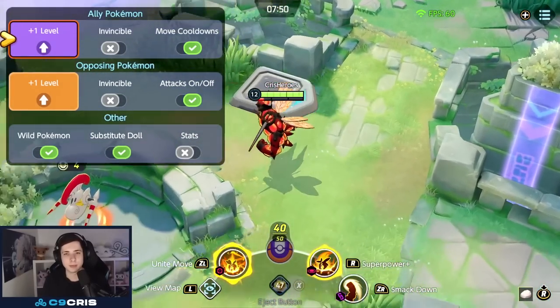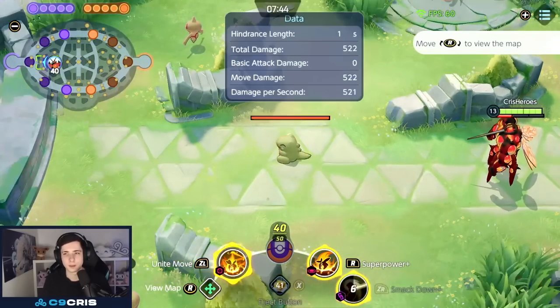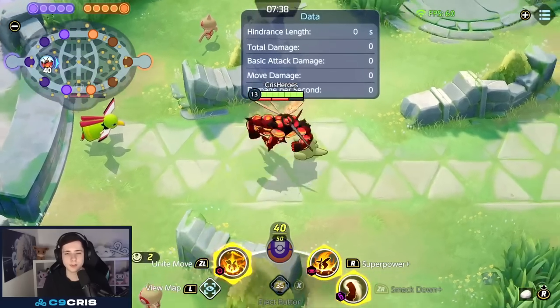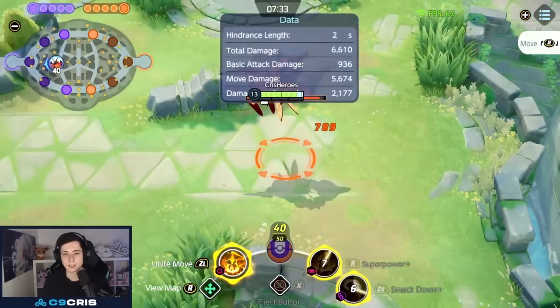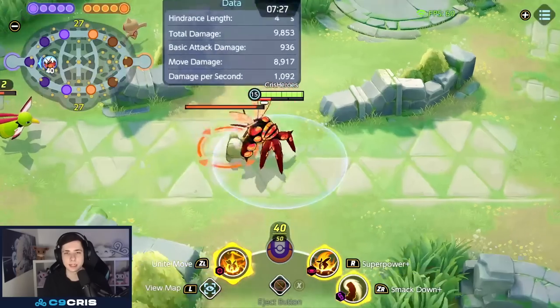On level 13, our Smackdown gives us more muscle gauge. So now after landing the Smackdown, you only need one basic attack to fully fill the gauge. The basic combo after level 13 is: Superpower, Smackdown, basic attack, land, then Superpower again. That's where all the damage comes from in Bassoul's late game.